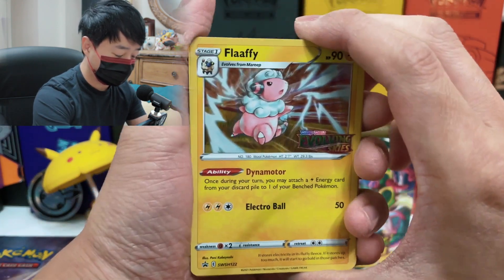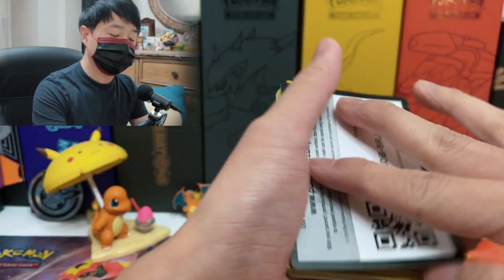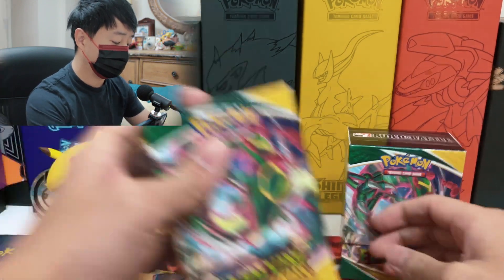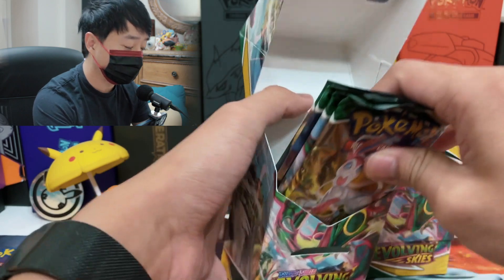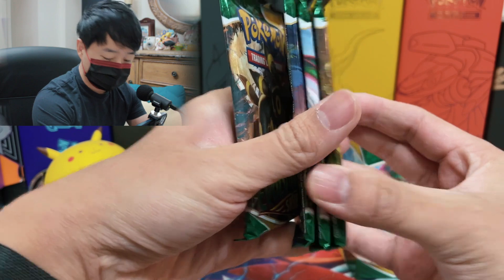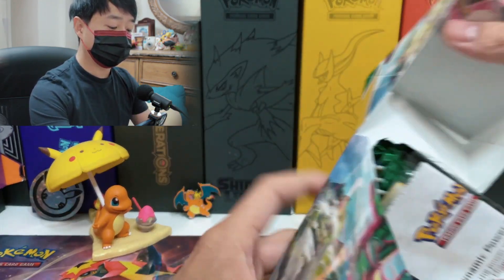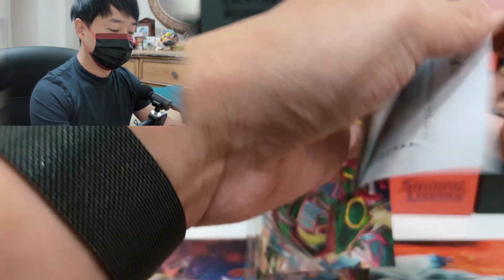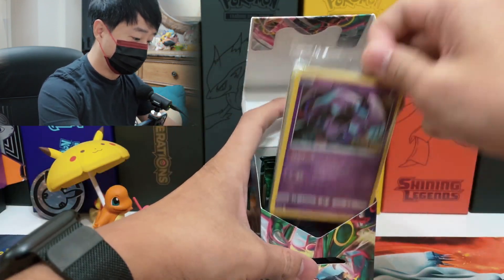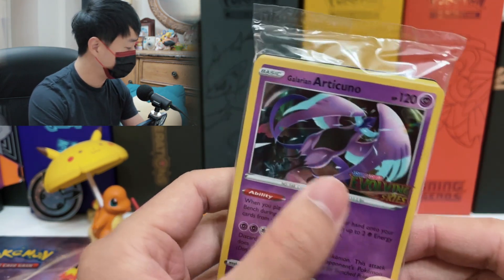I remember the best one — I don't think it's Vivid Voltage, but there was one that had Charizard. Some of these Build and Battle boxes actually got their price jacked up to about $50 to $60 per box, which is crazy because you only get four booster packs. People really wanted the promo, so when there's a really good promo card inside, the Build and Battle box price can go way up. And for this second box, we got the Galarian Articuno promo with the Evolving Skies logo.